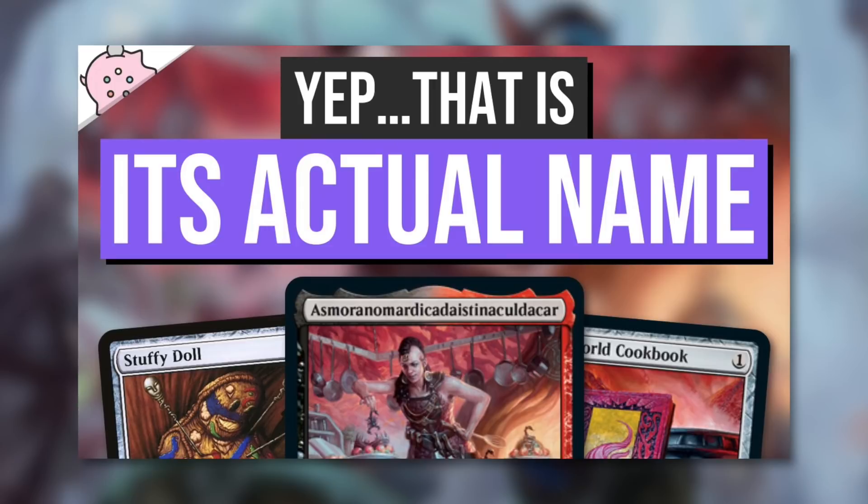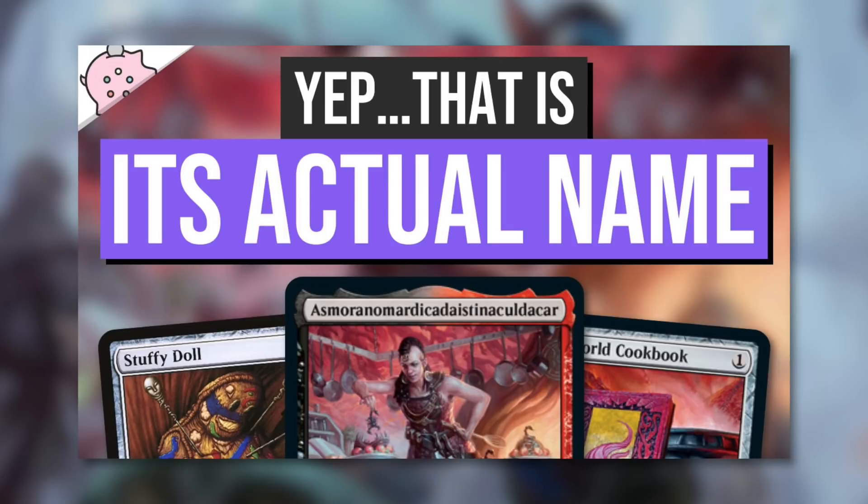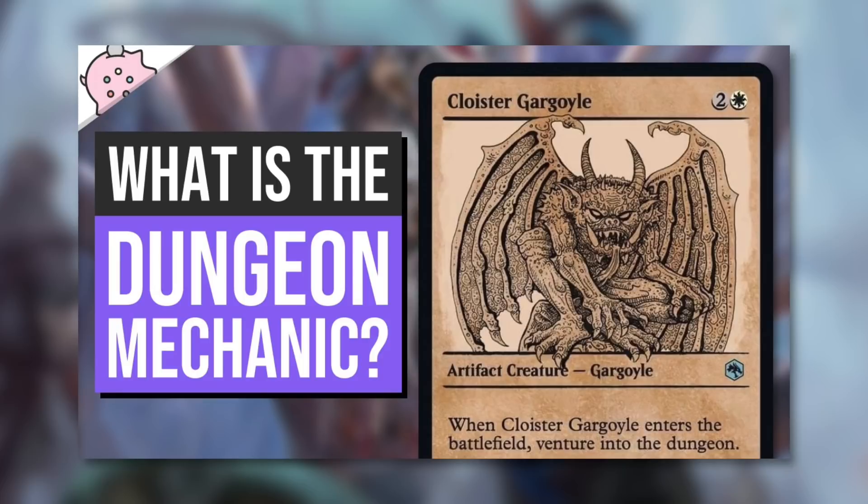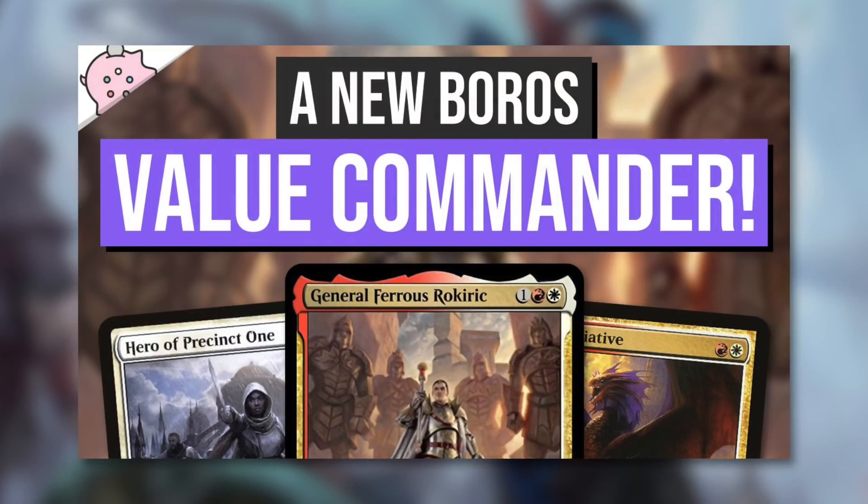Yesterday we got to see a lot of exciting things including As-Moran-Namar-Ikad-Istar-Nikaldor-Gkar — I was close that time, okay? This was a strange and interesting commander from yesterday with no mana cost, so make sure you check that episode out. Also make sure you check out my other episode on the dungeon mechanic and what venture into the dungeon could possibly mean — the first time we've ever seen that phrase on a card. And then my final episode from yesterday covered a new and exciting Boros commander all about making golems and casting a lot of spells.